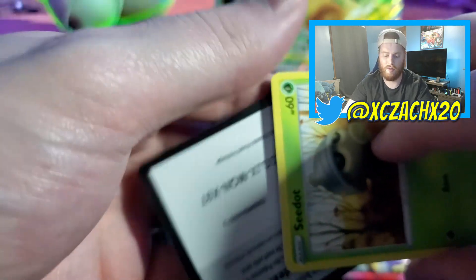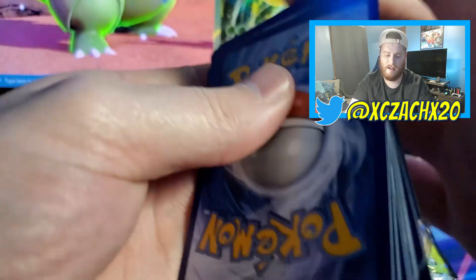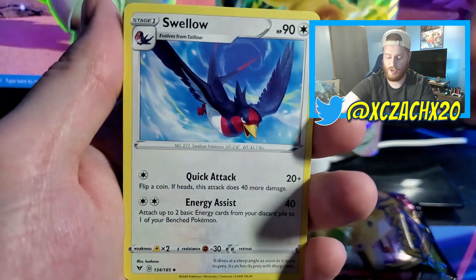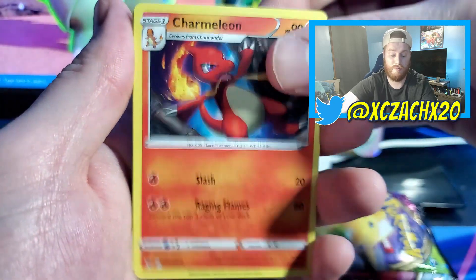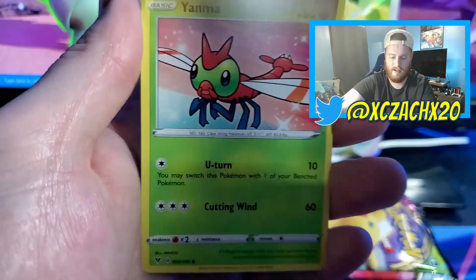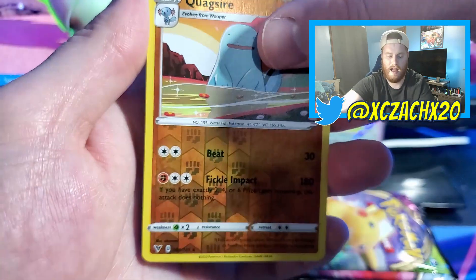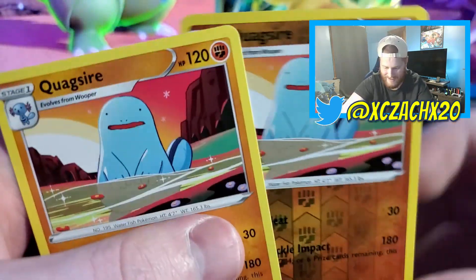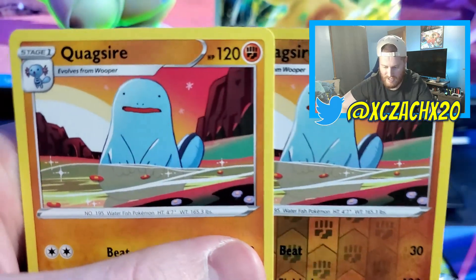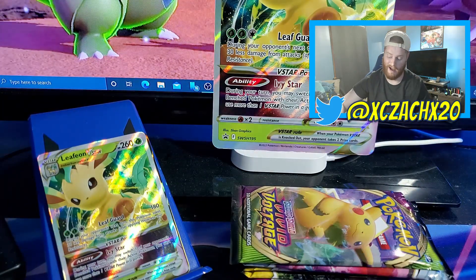On to Vivid Voltage — I don't care what we pull as long as it's not an Aegislash, Togekiss, or Orbeetle. We got electric type energy, a Snorlax, Swellow, Leafeon, Steelix, Manectric, Clefairy, Snubbull, Yanma, and Quagsire — gotta love that face. And when you pull two Quagsires out of the same pack, they're just like — I thought that was funny.